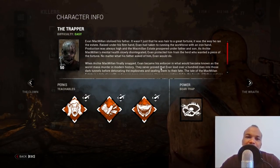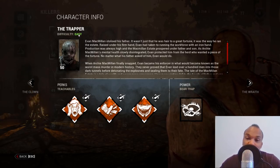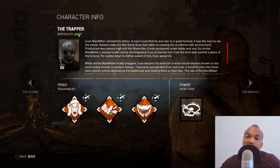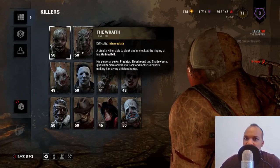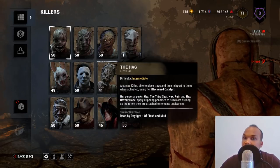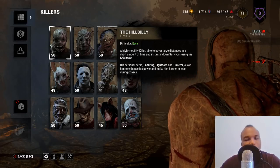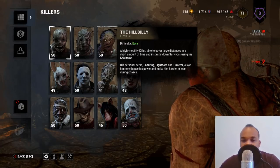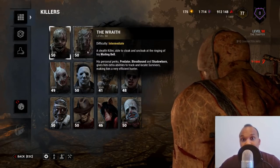The devs have termed the trapper as 'easy' to play, and honestly it's things like this that make me question how well the devs know their killers. How can you explain stating that the wraith is intermediate, Freddy is hard, the hog is intermediate — but the trapper and hillbilly are easy? I don't understand the logic behind this.